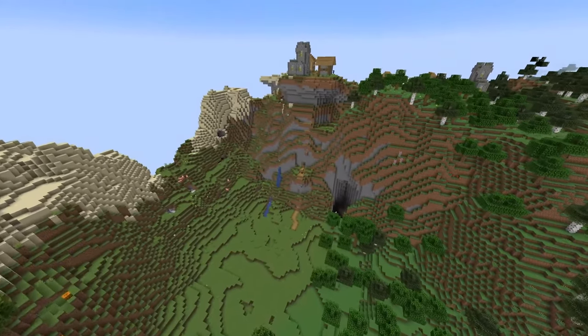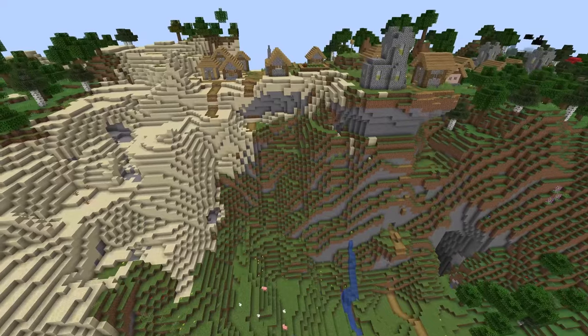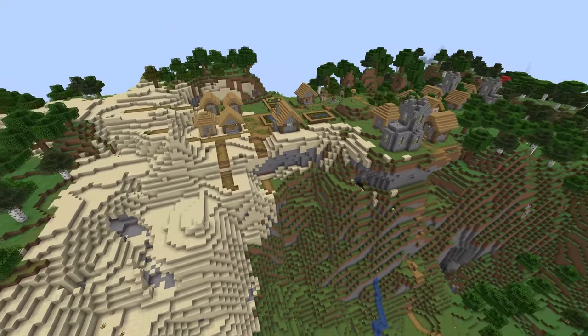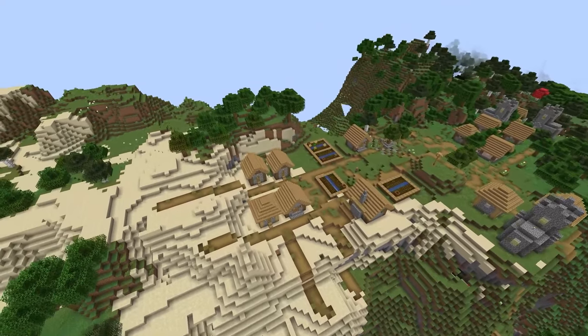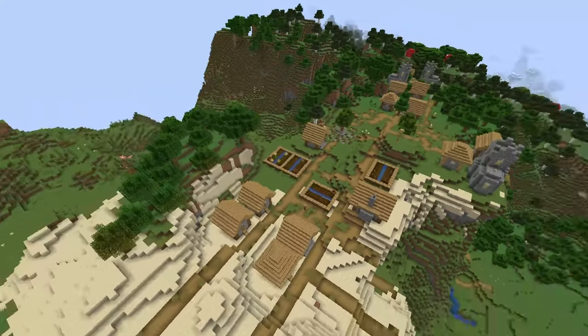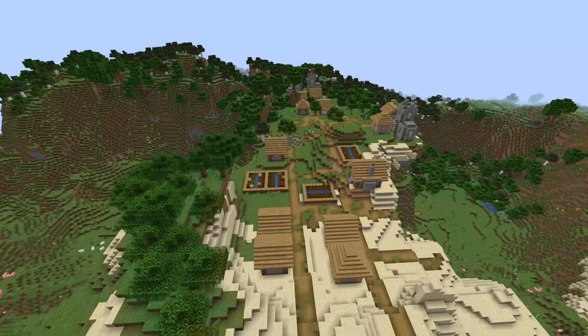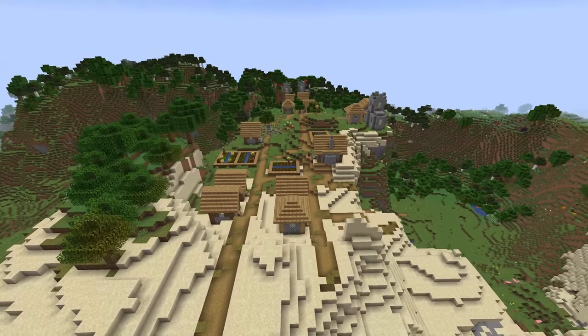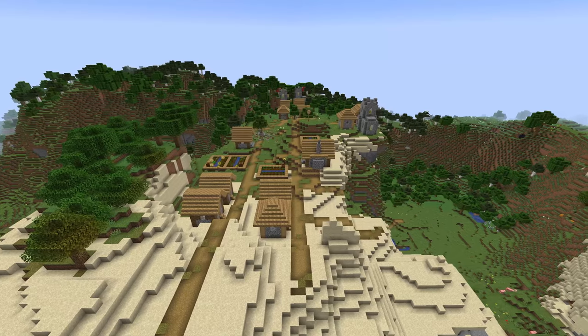They also made some changes to villager and pillager spawning. As you can see here this is a very cool village spawn right in the middle of this mountain — definitely one of the cooler villages I found. Pillager outposts will now spawn in the mountain biomes as well, which should look insanely cool having a pillager outpost right on top of a huge mountain.